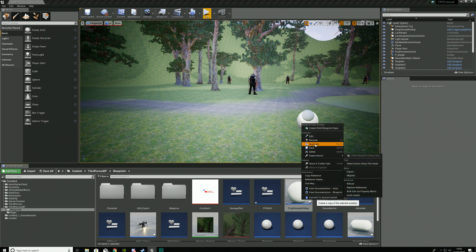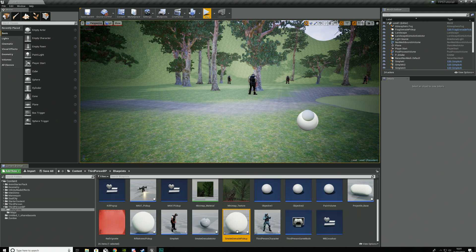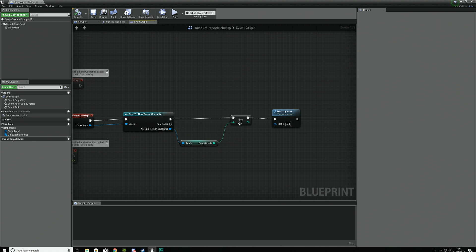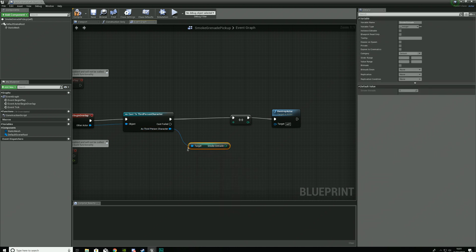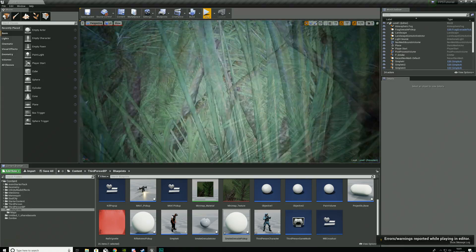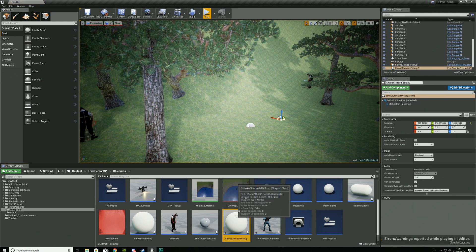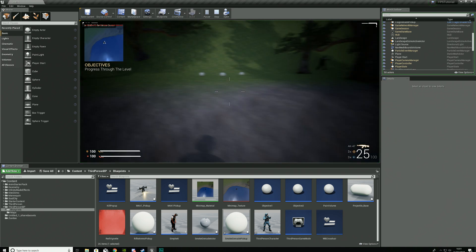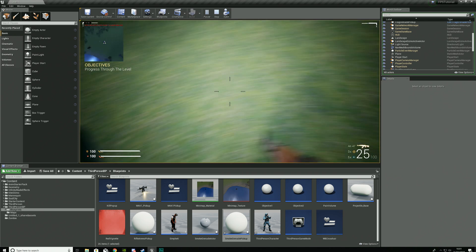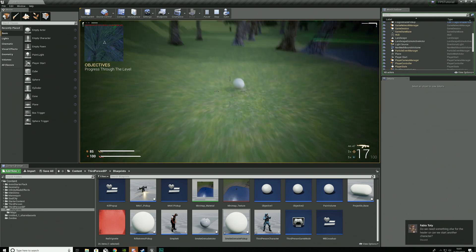Now that our frag grenade pickup is sorted, to make one for the smoke grenade we're simply duplicating this and calling it smoke grenade pickup. Then inside we are going to increment the smoke grenade instead of the frag grenade — get smoke grenade and feed it into our increment integer. We leave the rest of the code just the way it is. If we put some of these in the scene — say three of them in our level — we can see that we can increase our number of smoke grenades: one, two, three, four, five, and we can use these. And I can keep throwing them because I've got lots.